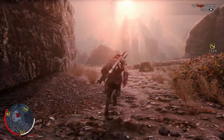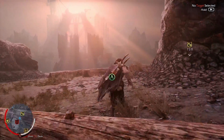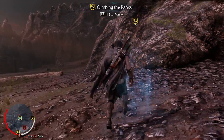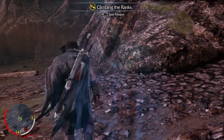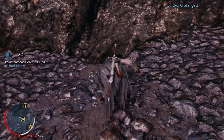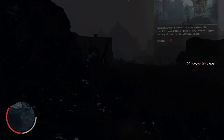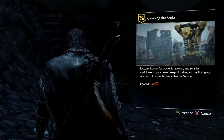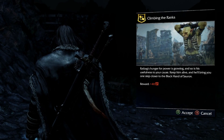There is a mission there — the red one — to do some kind of orc-related objective. But we'll do this one since it's right next to us. Actually, let's reverse a second — there's a red plant just around the corner. Grab that, and then we're going to the mission. Climbing the Ranks: Ratbag's hunger for power is growing and so is his usefulness to your cause. Keep him alive and he'll bring you one step closer to the Black Hand of Sauron.